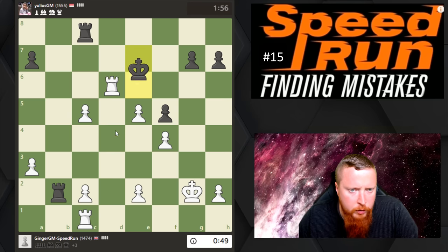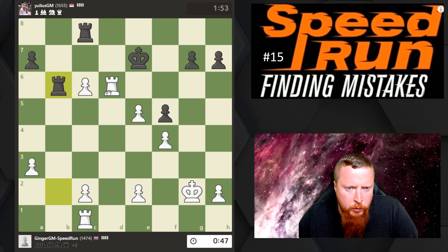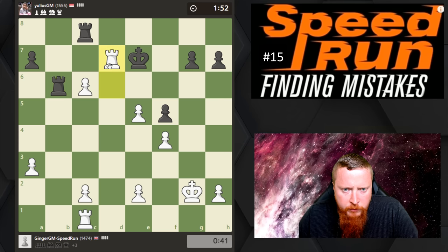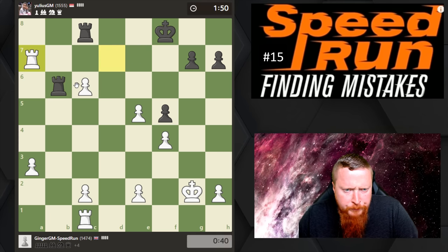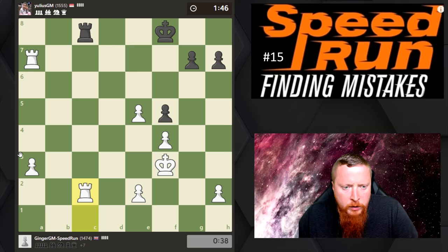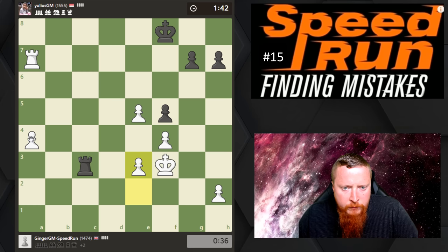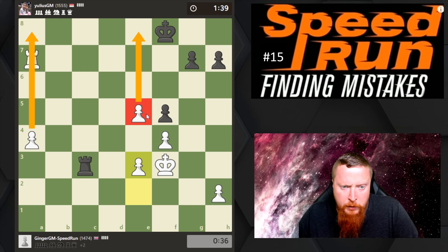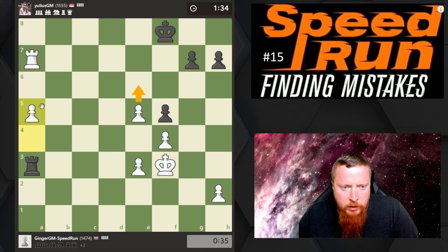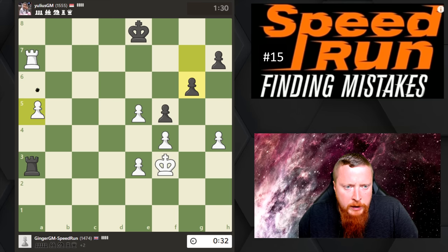I'm going to grab this Pawn — that was one of the ideas of forcing the Bishop away. I'm going to try to bring my Bishop back and simply exchange off pieces. Let's put the Rook on the most active square. I'm three Pawns up now — I can even lose a Pawn and should have a winning position. My time is low, so I'm just going to try to steal a couple more Pawns. We go into an ending where it's simplified and I have too many Passed Pawns.